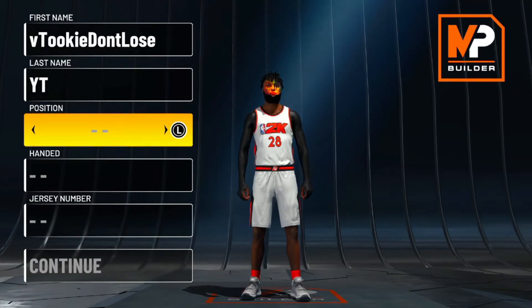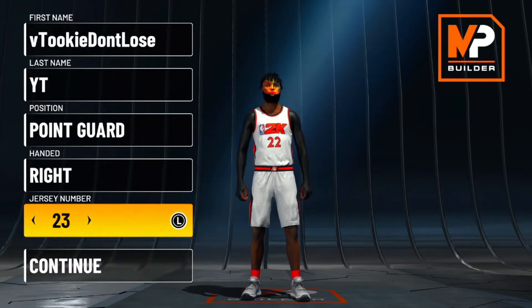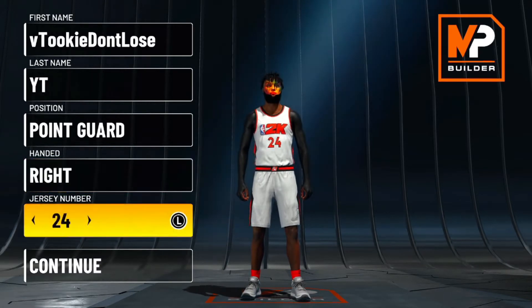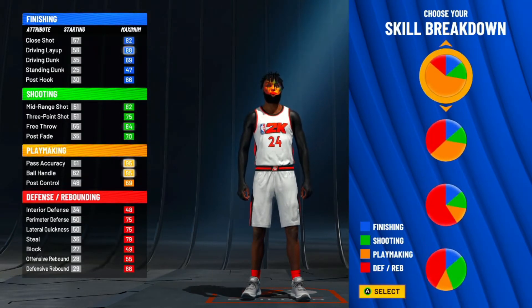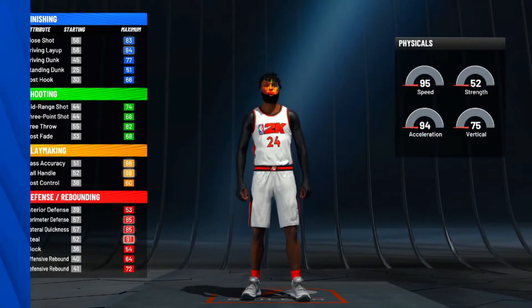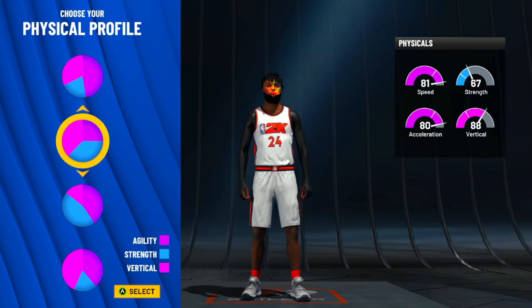Alright, we are at the position — playing guard. The position is point guard, it don't matter what hand you do it in. My preference, I prefer to be right-handed, I never like left-handed players. The pie chart is red and orange. I know y'all have seen those two-way playmakers in the park going crazy because they're big — the insides suck this year, so I don't blame anyone for making this build.